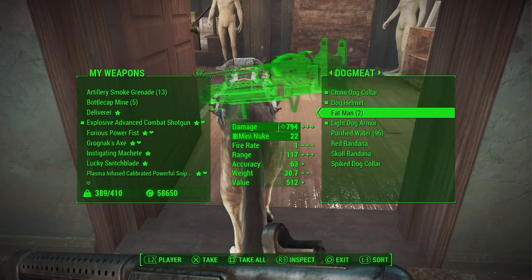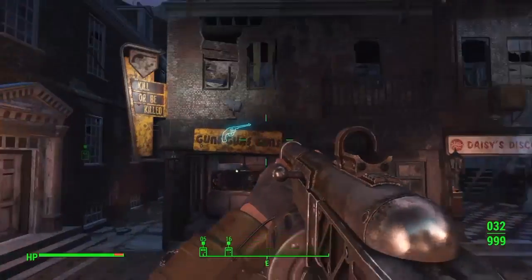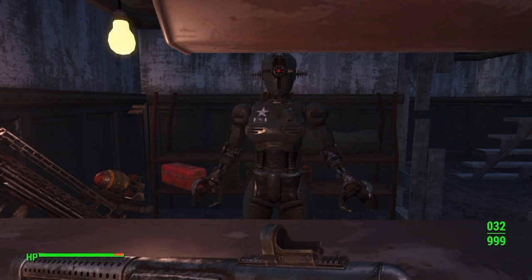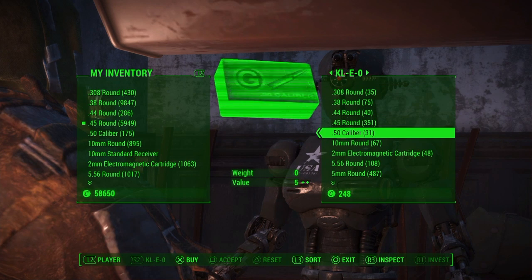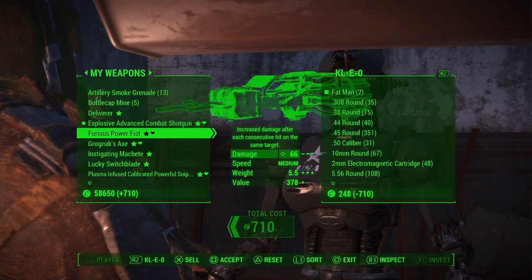This is where the money-making caps method comes in. What you can do is take these to a vendor and sell the mini nukes and the Fat Man, or you can just sell the Fat Man. You will get quite a few caps each time you do this. If you liked this video, leave a like and subscribe - until next time, see ya!